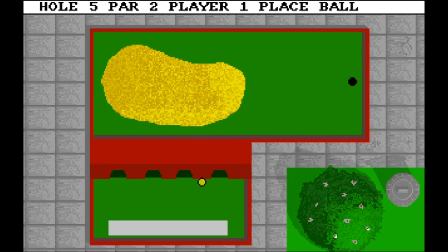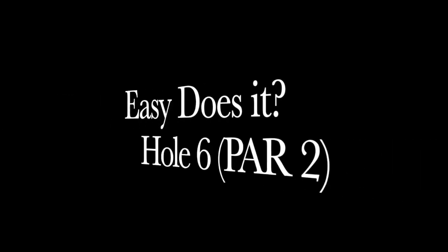Bridge with Sand, hole five, par two. I never understood how to do it in one shot — I think it's probably impossible, at least for me. The safest way is to do a very strong shot so that the ball goes out of the sand, and then play safe. Even if it's far in the green, you can still do it with one gentle shot from there.